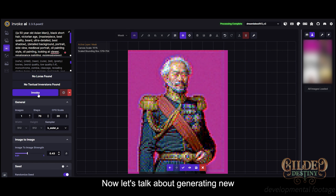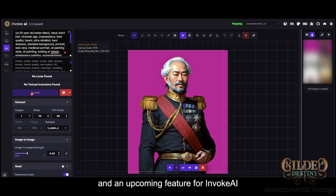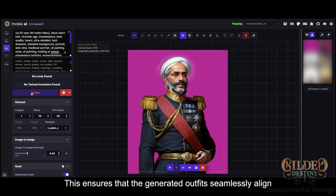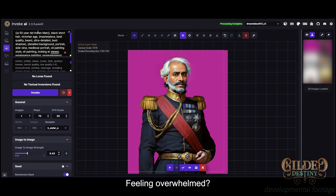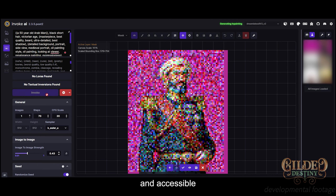Now, let's talk about generating new outfits that fit the skeleton of our default Spine rigs. For this, we utilize a technique called ControlNet, currently available on Automatic1111 and an upcoming feature for InvokeAI. ControlNet allows us to generate outfits while maintaining a consistent pose, ensuring that the generated outfits seamlessly align with our animated skeletons. Don't worry — we will create a step-by-step tutorial and provide helpful tips in the future. The AI generation technology is evolving rapidly, so it's highly likely that by the time our game is ready, the process will become even more user-friendly and accessible.